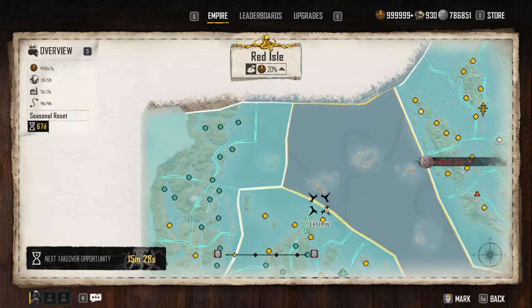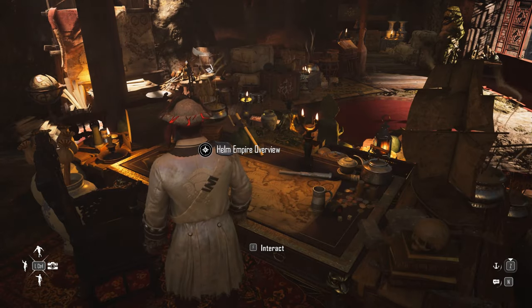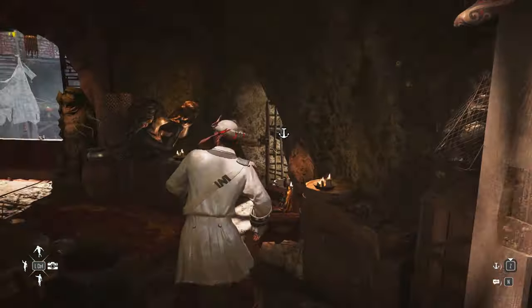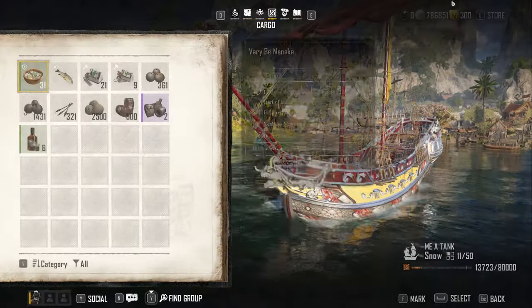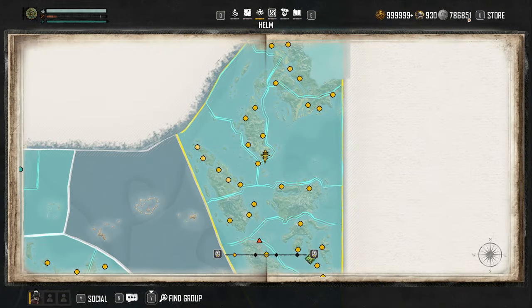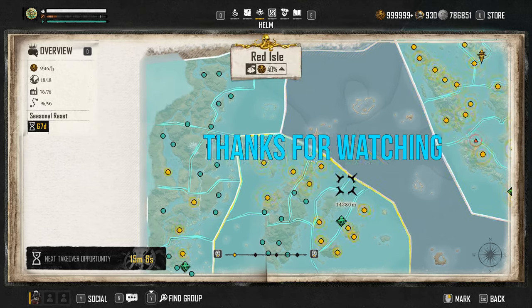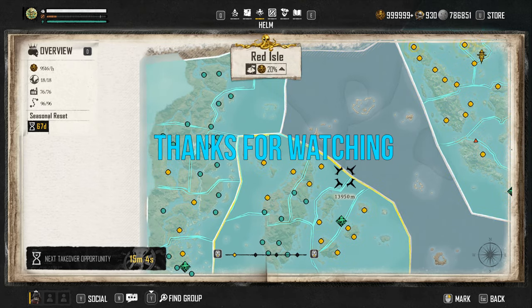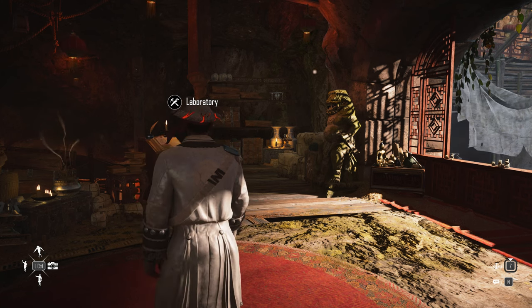Just keep doing your forts, keep playing the game, and you'll never have a problem with silver. See, now I'm under a million, so I'll go to Rama and sell that opium — that's how you do it. Hope you guys enjoy this video, hopefully this helps you, and for the ones who were having trouble, hopefully this sorts things out. Thanks for watching and I'll catch you guys in my next video.